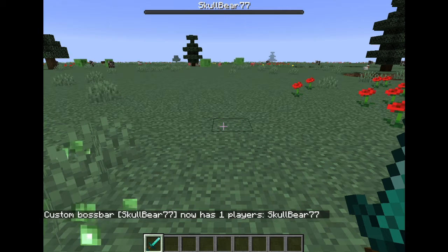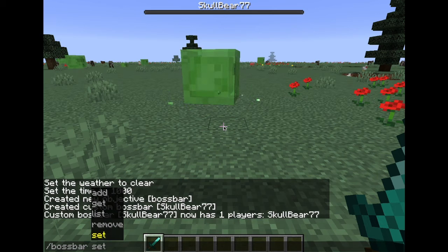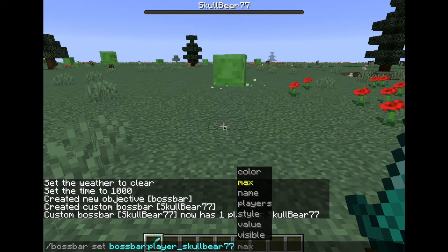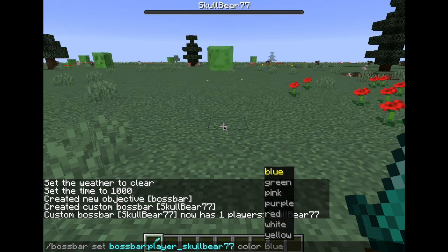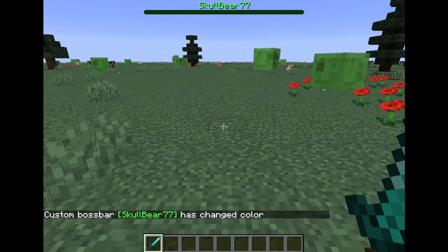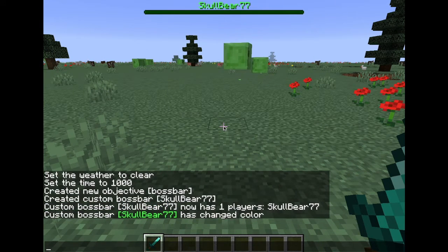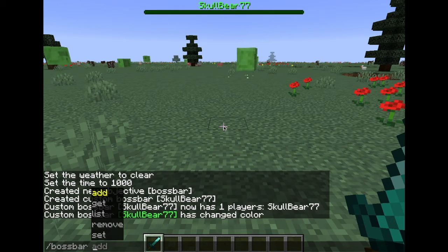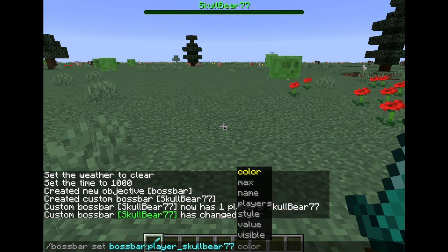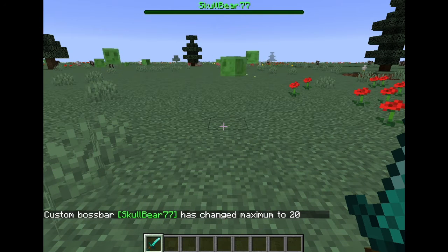Now there's a boss bar on the top of the screen. Next, slash bossbar set your boss bar ID color — if you want to change the color, you can change it to any color here. I'm going to go for green. The color doesn't change anything, it's optional. Next is slash bossbar set your boss bar ID max 20, because that is what the player's health is.